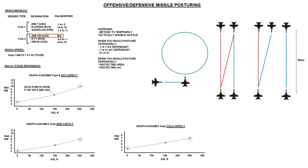Very roughly, the graphs show hot aspect, side aspect, and cold aspect of the target. We've got our R-lethal in nautical miles from the target, and our average altitude between the two aircraft. So for instance, if one target was at 30,000 feet and one was at 10,000 feet, the average would be 20,000 feet. Assuming a cold aspect at 20,000 feet, we would draw a line up and come across to get the value — say six to six and a half miles. That's how you calculate your R-lethal in a particular fight.